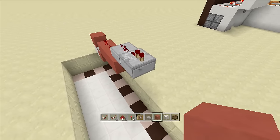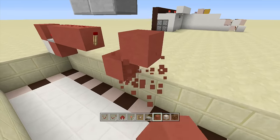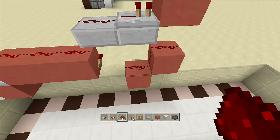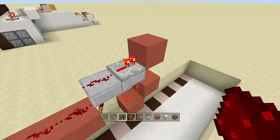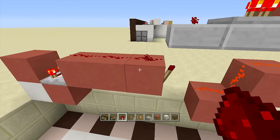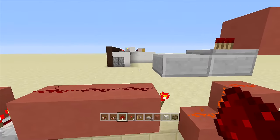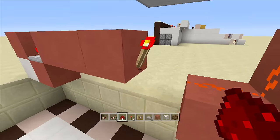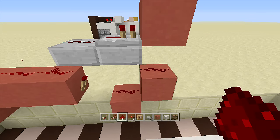Next, put a piece of redstone dust on top of the slab, then another slab upside down next to it with a repeater coming out of it on one tick delay. Place a block in front of your repeater and a block in front of the redstone torch, then come up a block and place down two pieces of redstone dust. When this redstone dust is off, our combination is open and our door will open. It has to be exactly at three — if it goes to four the repeater turns on and locks it; if it's at two the torch stays on and locks it. So it must be exactly three for everything to turn off.